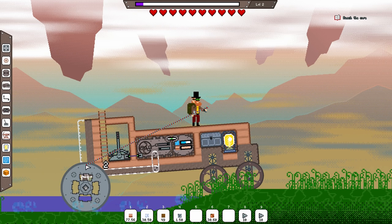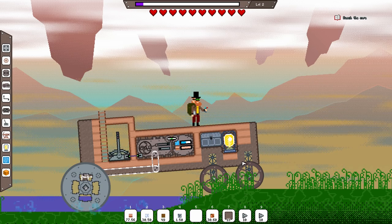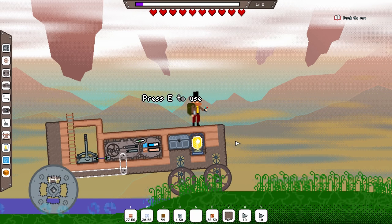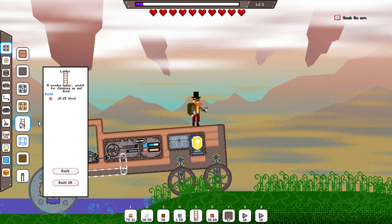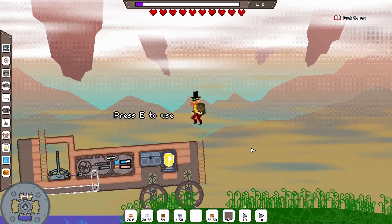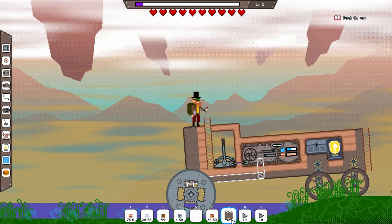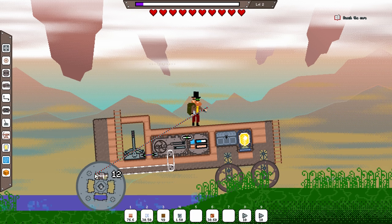If we want to have a crazy Mad Max vehicle that drives on spikes we absolutely can and we probably absolutely will later on. Let's build up the plating at the back there, we'll have a little bit more plating at the front. We can just have some weapon systems up on top for now. We're going to want to get up onto the vehicle though — how are we going to do that? I mean I could just have a ladder at the front, that is absolutely something I could do.